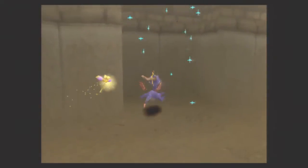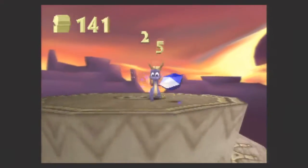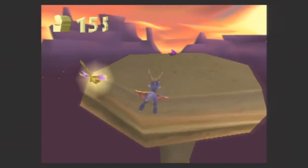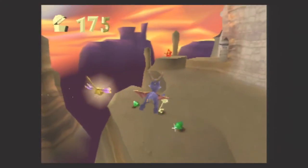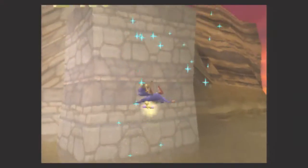Go around here, and you'll come across a whirlwind to take you to the top of this tower. In addition to some gems, we have a glide point all the way over to this rock formation out in the distance. Then glide back to this little platform to get a key. So yes, we have another locked chest going on here.